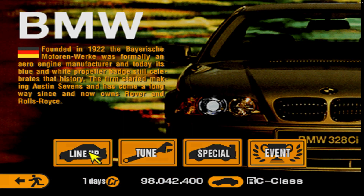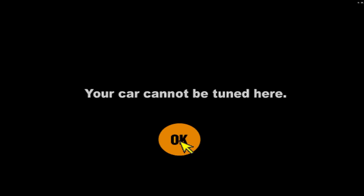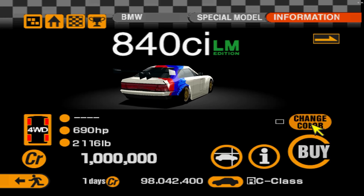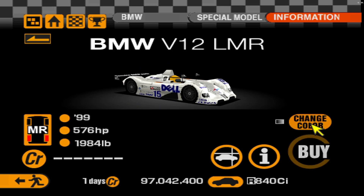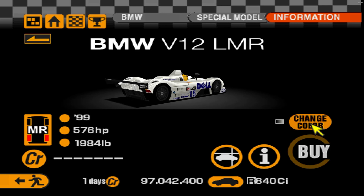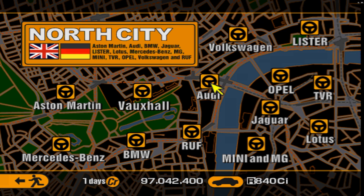Next up we'll roll over to BMW, a brand I really like. The standard lineup looks normal — I think a 325 that wasn't in the base game was in Plus. But in the Special section things get kind of nuts. First, the 840ci LM Edition — another car built from scratch for this game that looks incredible. Then we have the V12 LMR, one of my favorite cars ever to hit the racetrack. The helmet on the model looks kind of Ayrton Senna-ish, but I'm not sure if it's actually modeled after him.